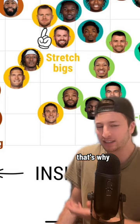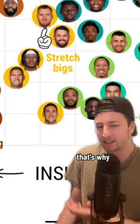And then up the left side, there are post-up bigs like DeAndre Ayton, and playmaking bigs like Jokic and Embiid.